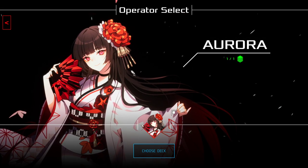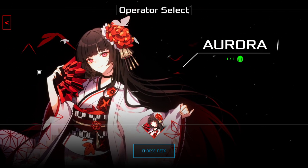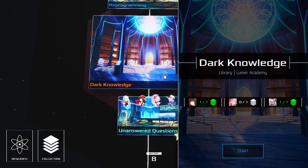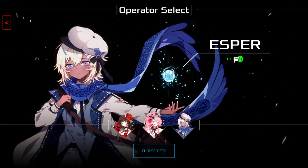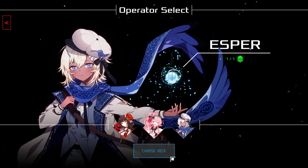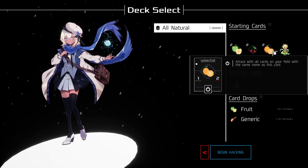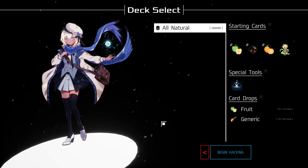I will say the gameplay isn't quite as flashy as the artwork, which is once again beautiful. Each operator has their own kind of deck. We're not going to play this tutorial - we're just going to back out and play this level which lets us pick multiple characters and there's a boss and everything. This is kind of like the first major level. Let's hit Start and quickly go over the operators we can play.